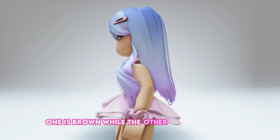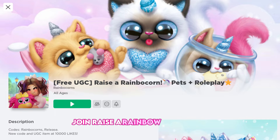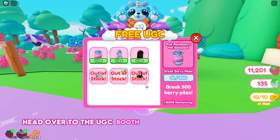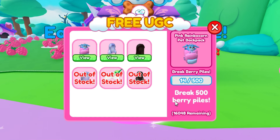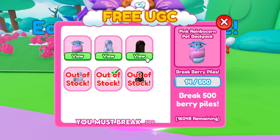One hairstyle is brown, while the other is pink and blue. Join the Raise a Rainbocorn game and head over to the UGC booth to view the available items. To obtain the Pink Rainbocorn Pet Backpack, you must break 500 berry piles.